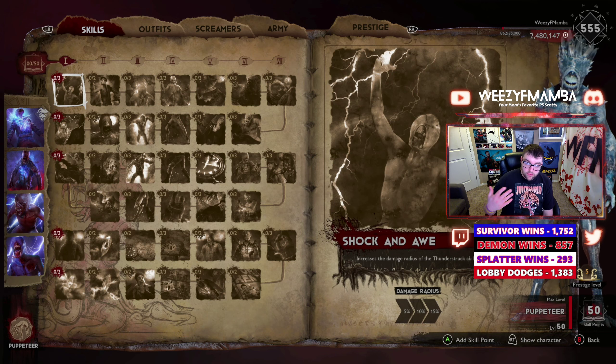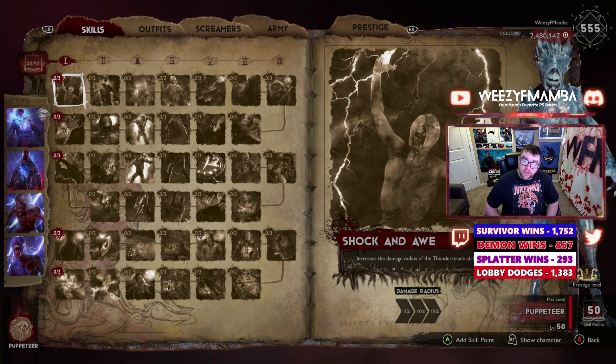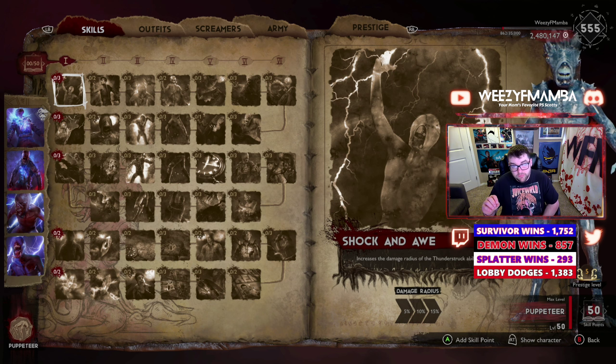We're going to build this P0 build. I will tell you when I stop at five points remaining, and then from there we will do Prestige 1, 2, 3, 4, and 5 for you.